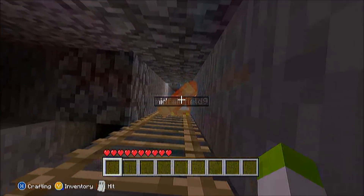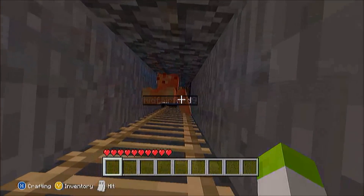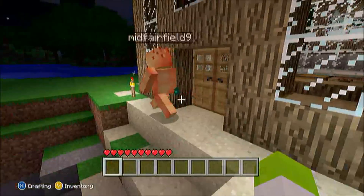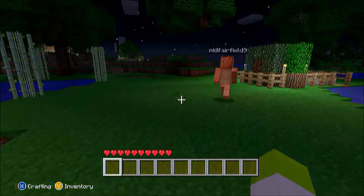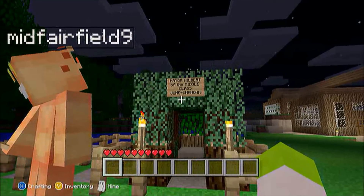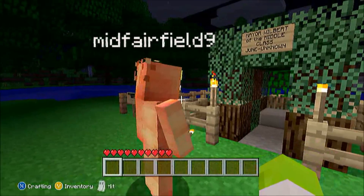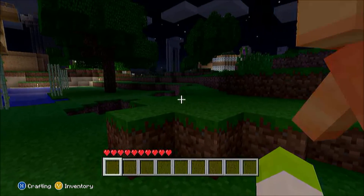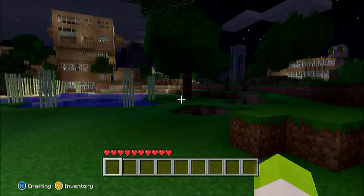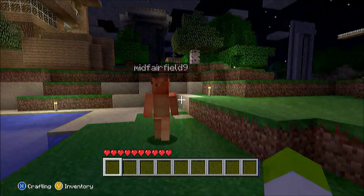Do you guys have troubles with creepers in this world? Not really — we kill them. It's only when they sneak up on you. Over here we made a tiny grave, and this big one is for Wilbert — there's a pig stuck in the mayor's house and I named him Wilbert. That is very nice of you. Why did you name him Wilbert? Because a pig's name would be Wilbert and it was the only name we could think of.